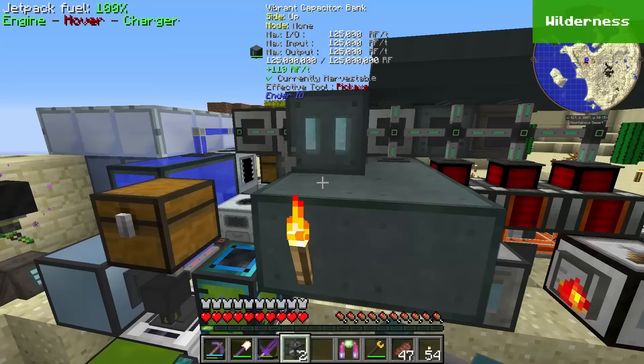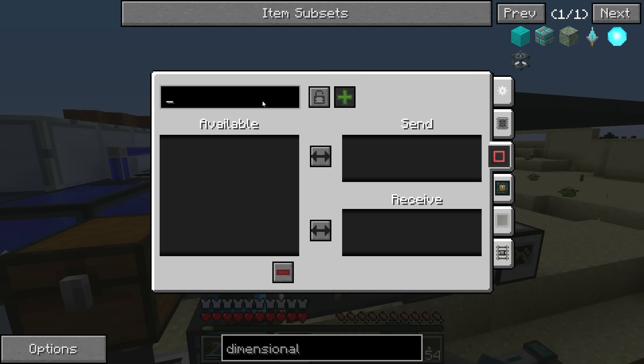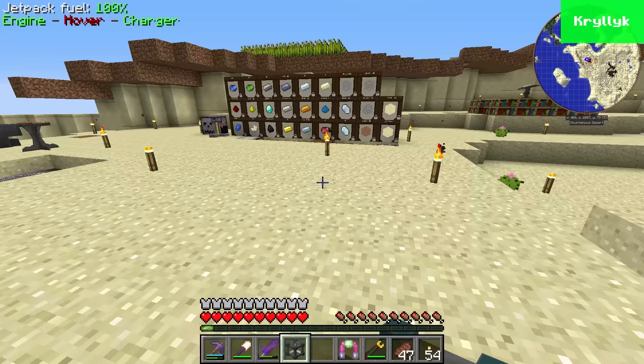The first thing I'm going to do is attach this up to our capacitor right here. You can see it's already completely full of energy. We want to label this - private channel - let's go with 'Main Power,' set it to private. This will always be sending the main power. There's some cool stuff you can do with these dimensional transceivers. Then we're going to head on over to the dome.